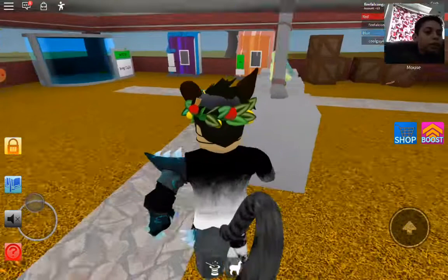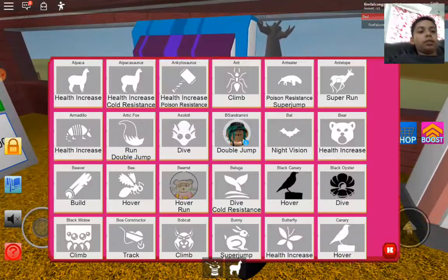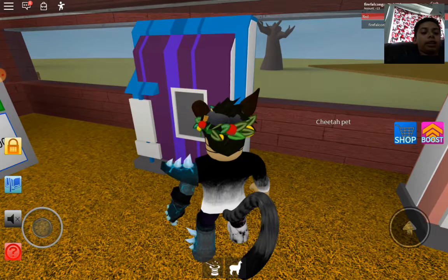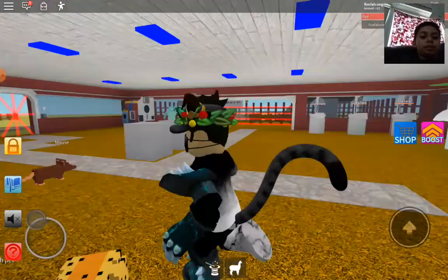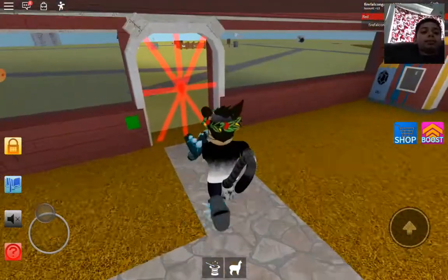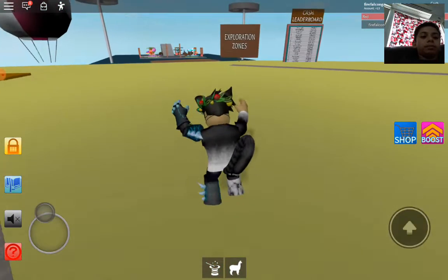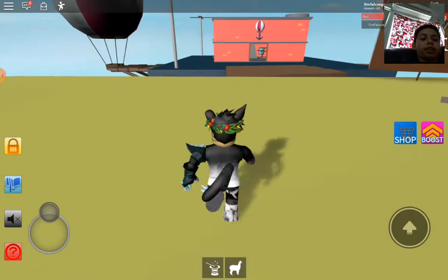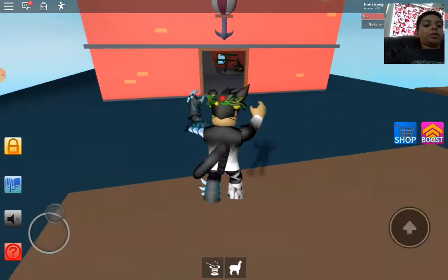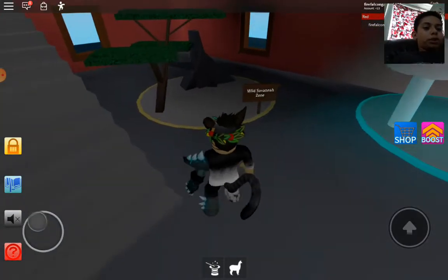The next one is the antelope, found in the Wild Savannah zone. You need a pet with Run or Super Run because antelope are faster than you. I'm gonna use the cheetah since it's one of the fastest pets, but you could also use the nightmare or anything with run.